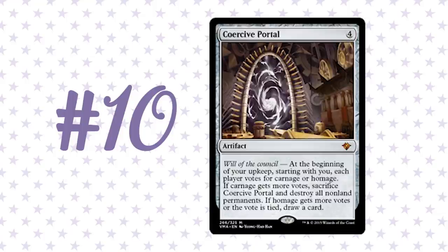It's colorless and goes in a lot of decks. It keeps you from flooding out. I don't know if it's a card I'd take in my first five picks, but I'm often very happy to have it as a late pick. So Coercive Portal comes in at number 10.